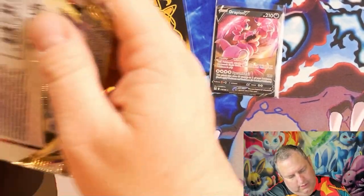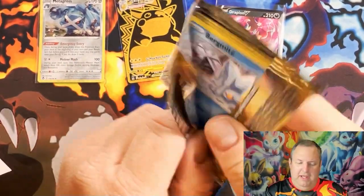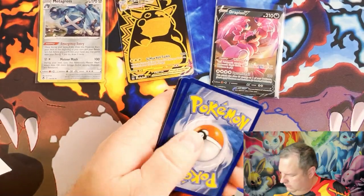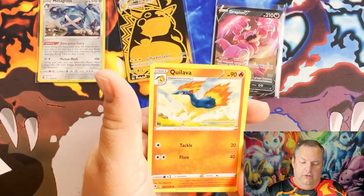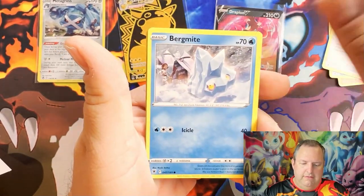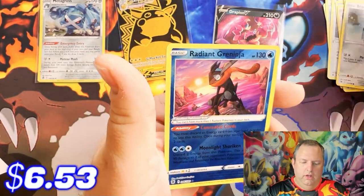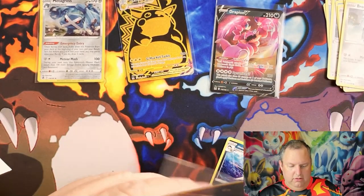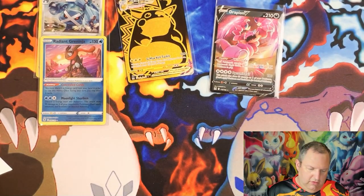We just have one more pack — Astral Radiance. So far no chase packs and no vintage packs yet, but that doesn't mean we won't get anything good. We have energy, energy, Hisuian Voltorb, Golduck, Super Effective Glasses, Bergmite, Rufflet, Pincurchin, Chatot, Bronzor — and oh, Radiant Greninja! Nice, I actually need that for my collection. I love that artwork.